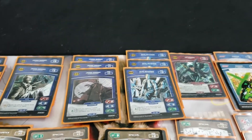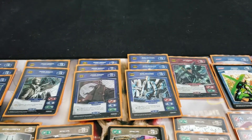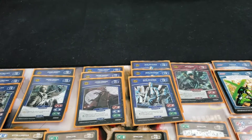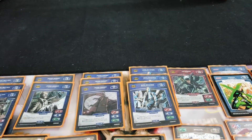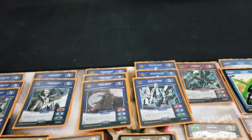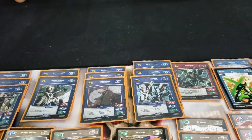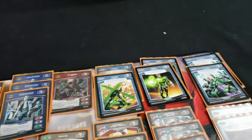The key thing about the GCPD deck is that it has so much recursion. How do you feel that the recursion from GCPD Officers shuffling things in, and James Gordon tutoring characters back out, lends you advantage? I feel like it adds consistency — I can shuffle in certain characters and then grab them right back if I need them. Consistency is the key word in helping games go well.